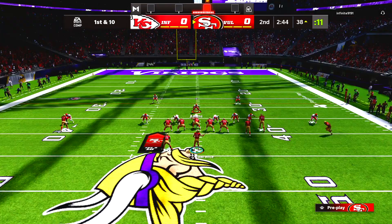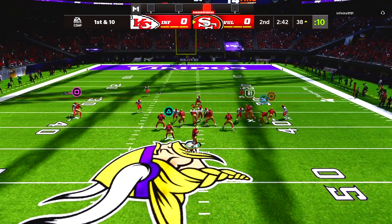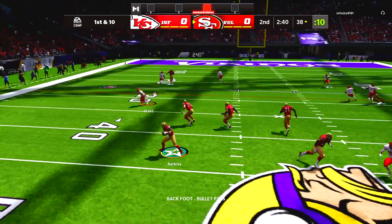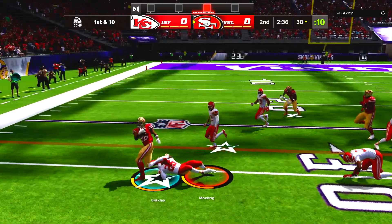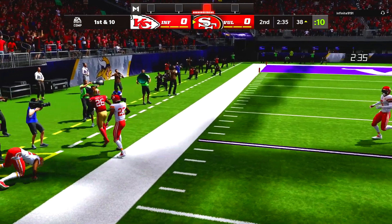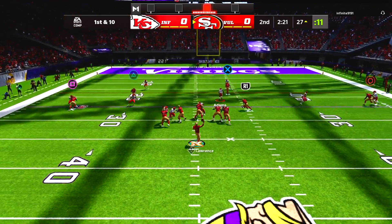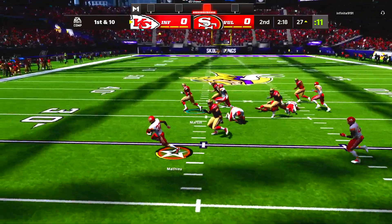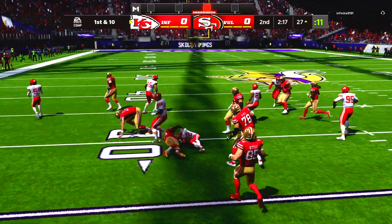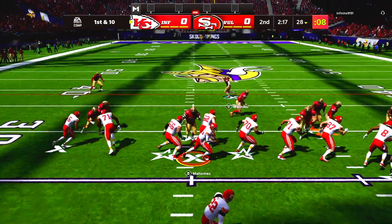Lawrence trying to bring the offense to life — shot to Davante Adams with the toe tap. New set of downs, Barkley on the screen pass, cuts it outside, stays on his feet staying alive until he gets that first down. Lawrence dropping back — that's the Honey Badger right there with the INT, Tyrann Mathieu. I was just trying to force that ball to George Kittle — a little bit of tunnel vision.